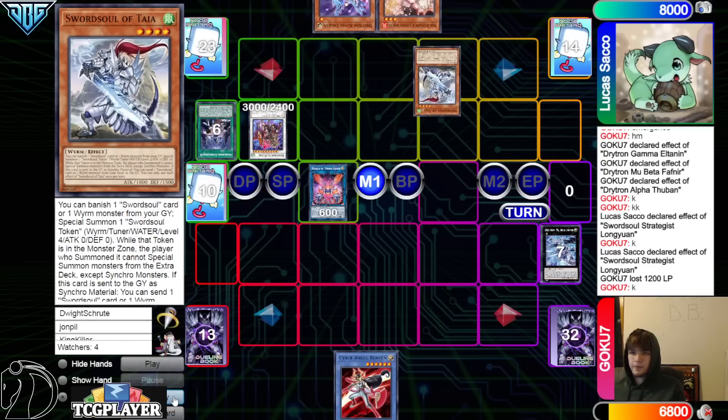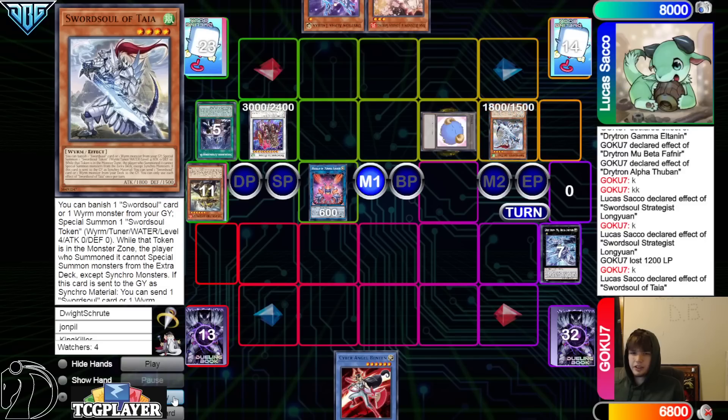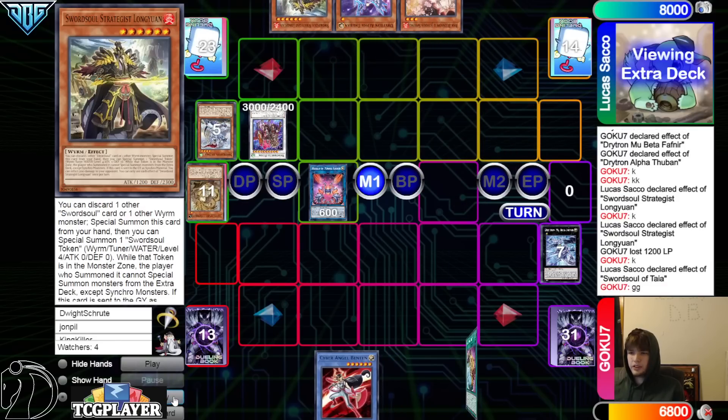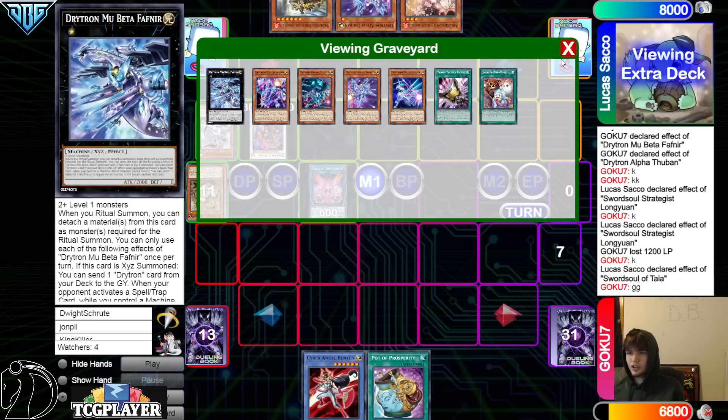Summon Taya, effect, banish Longyong, bring out Token, Adora, grab back Longyong. They just say GGs there.